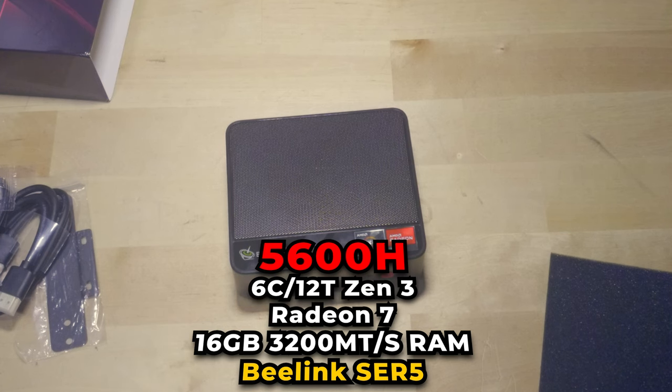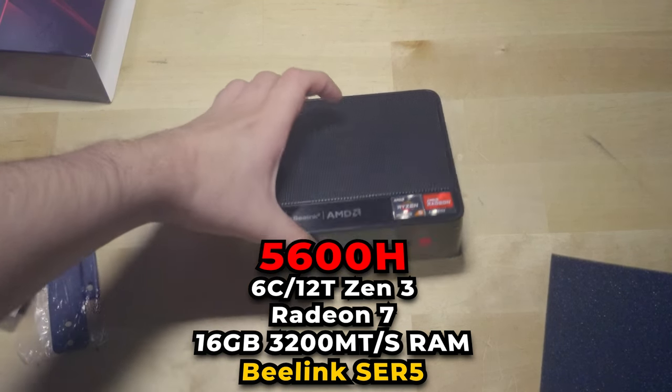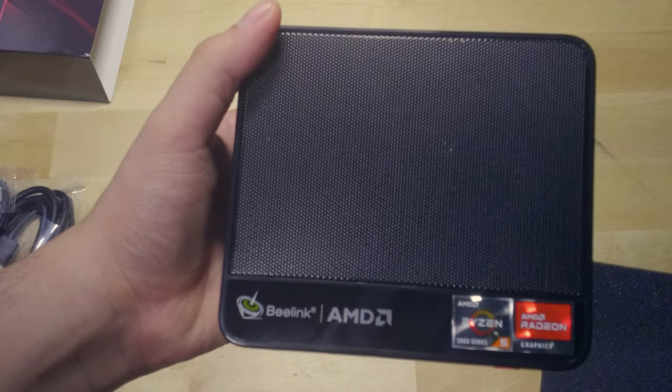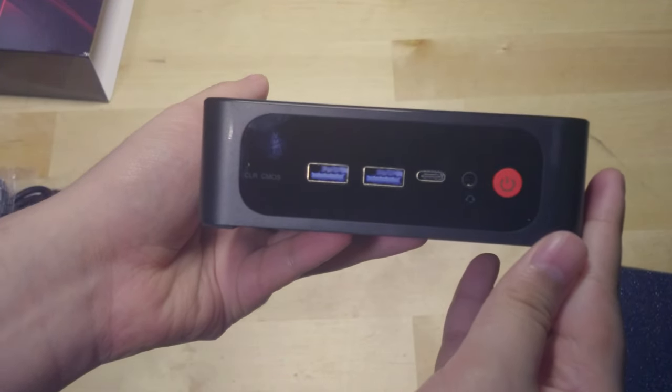Now, this 6-core 12-thread Zen 3 processor has a lot of power, and we're rocking a Radeon 7 iGPU. Now, this is based on the Vega architecture, though AMD has dropped the use of the name Vega just due to the fact that Vega is an old architecture, and they're trying to hide the fact that they're still using this to this day.